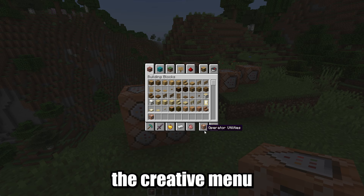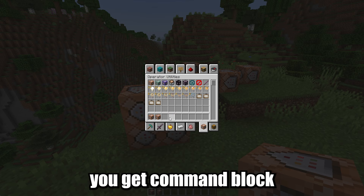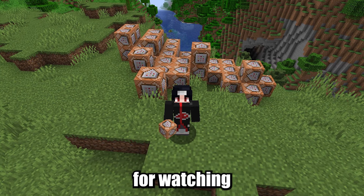So now if you open the creative menu, you will see the operator utilities tab, in which you get the command block. Thank you for watching and goodbye.